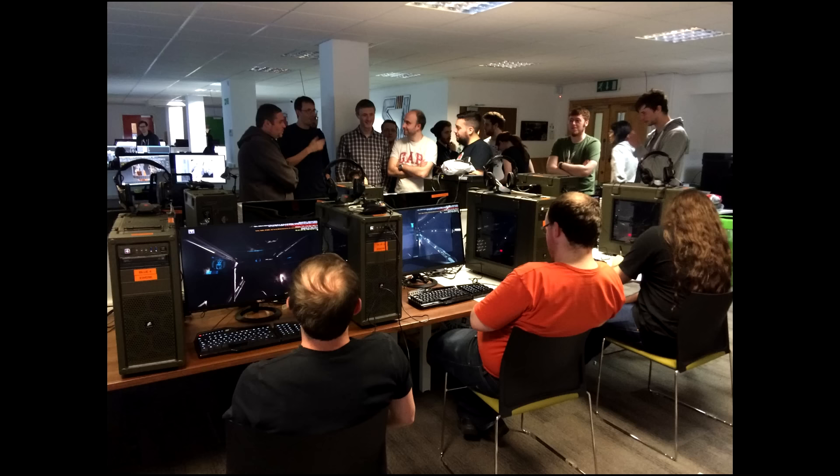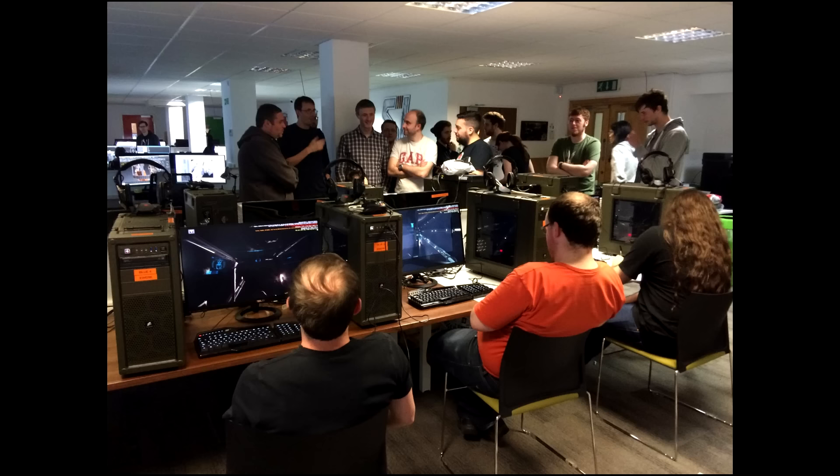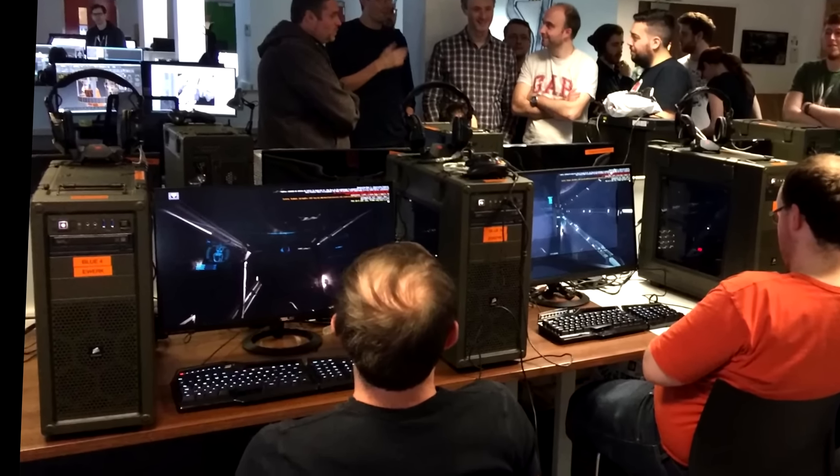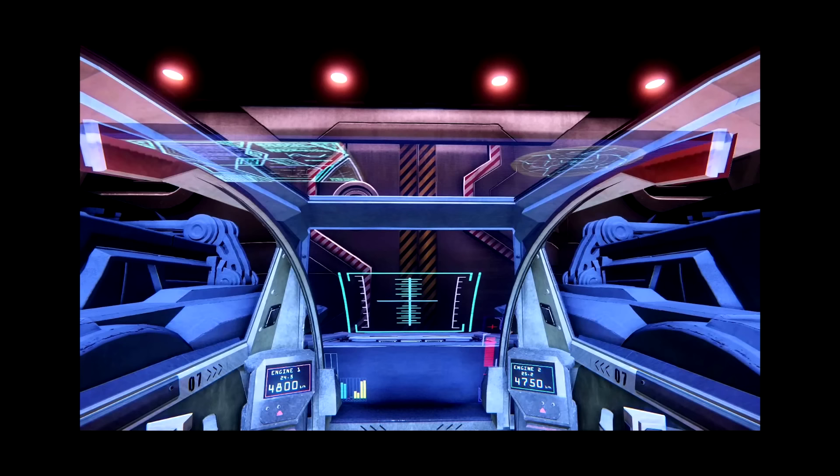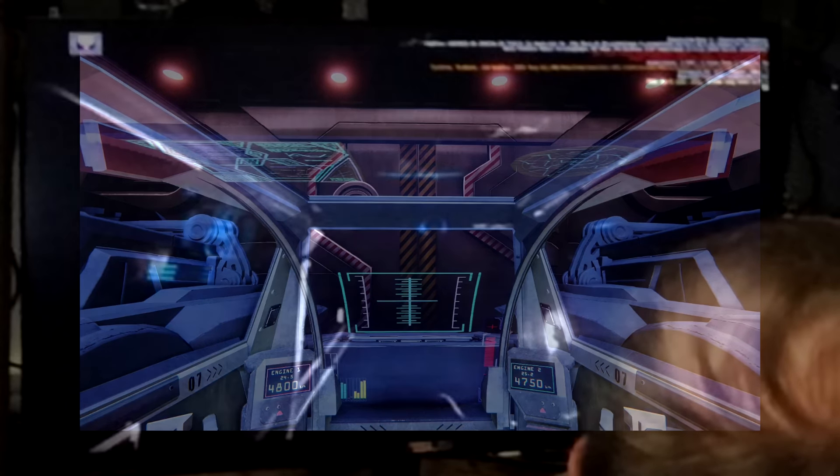Now let's analyze some pictures from Sandy's Facebook page. This image, titled 'Playing Through the Demo in the UK,' shows a Constellation in action. If we zoom in to the leftmost screen, you can see the Constellation turret in use. This is an image of the old Connie turret, and as you can see, it's still boxy.